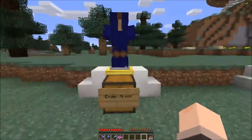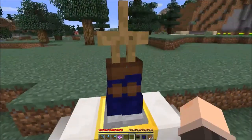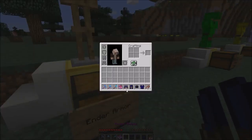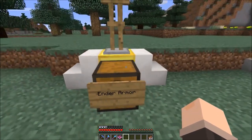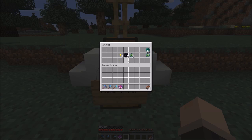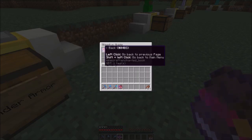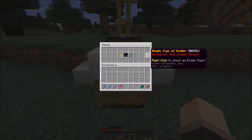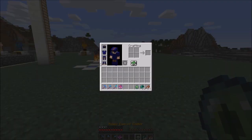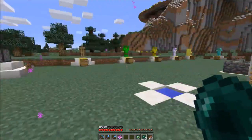The first armor on the list is Ender Armor. It looks like leather armor but purple-blue. To craft a full set you will need these resources, and you can find the recipe in the Magical Armor section. Ender Armor has two properties - the first is that you will not take any damage from using ender pearls, as you can see, no damage was taken.